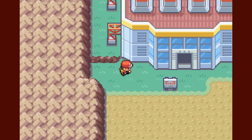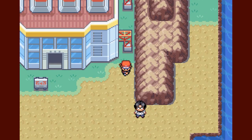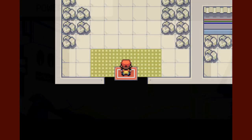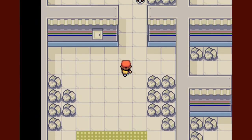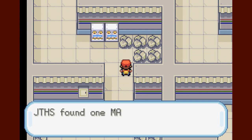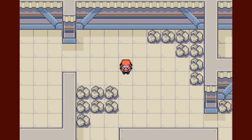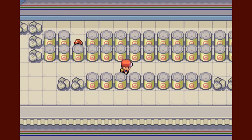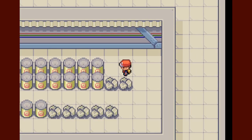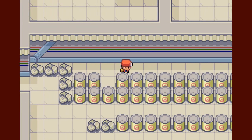Let me check for hidden items outside — there is a Max Ether here. Okay, so this is the Power Plant. This music though — this sounds like music from a later Pokemon game. Max Potion — yeah, I think there are items all over the place in here if I remember correctly. Got a couple items over here. One is Protect. These might actually be Voltorbs.